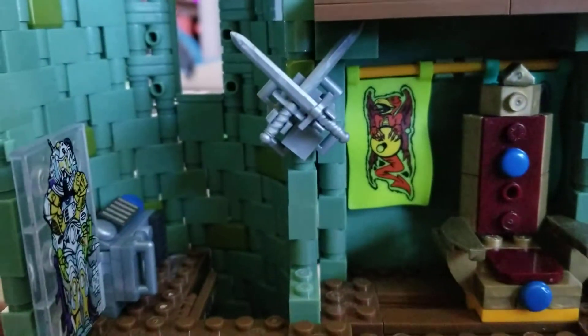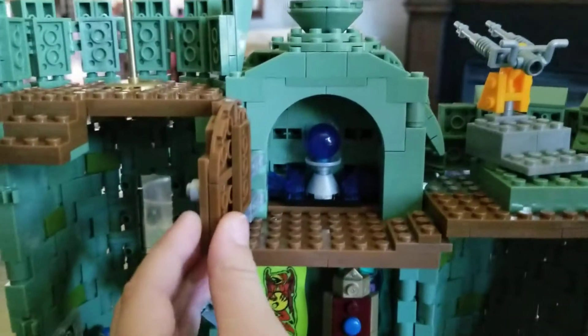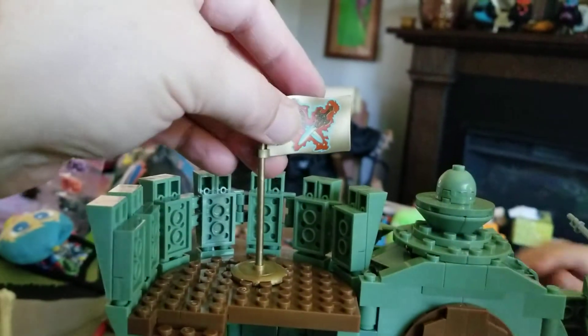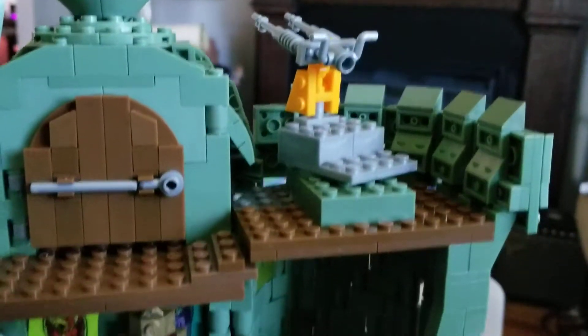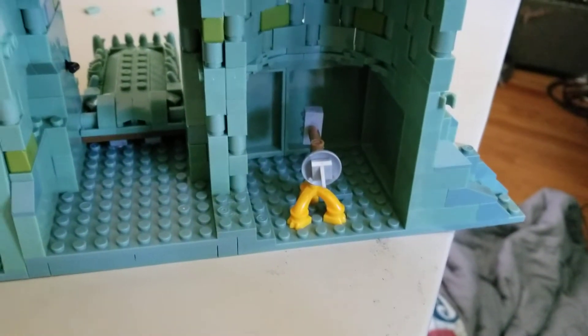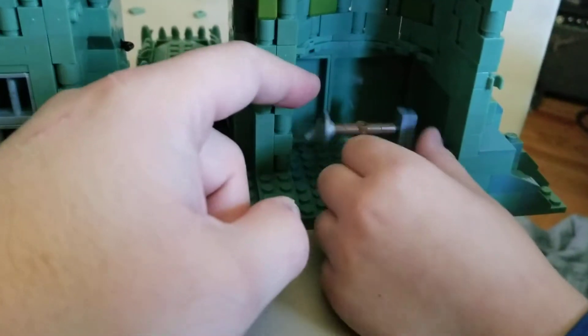We've got these crossed swords on the wall, which is cool. There's a little room up here — I think I showed that in my first video. There's a full banner up here of the crossed power swords. And over here we just added this gun turret on top of the tower — it spins around. Down here this is a fighting practice thingy. I don't know exactly how to describe it, but this is also in the original toy.